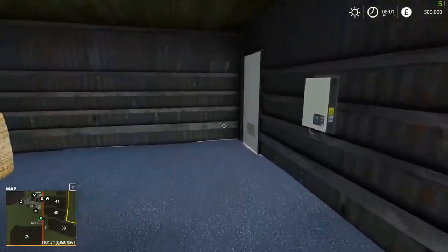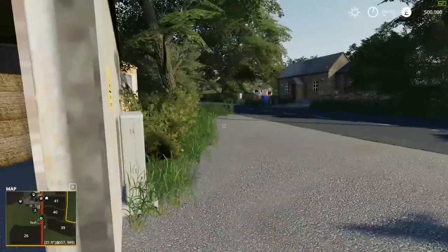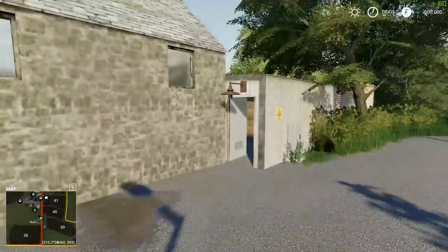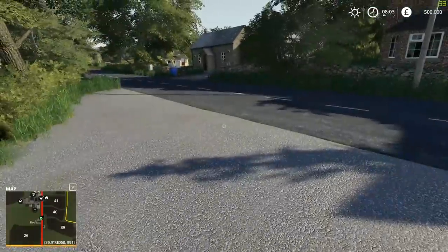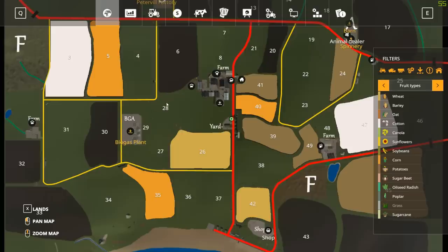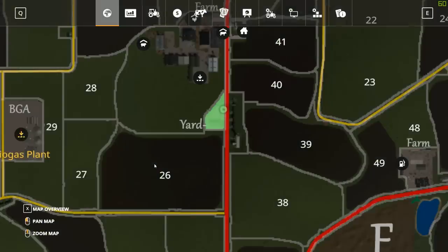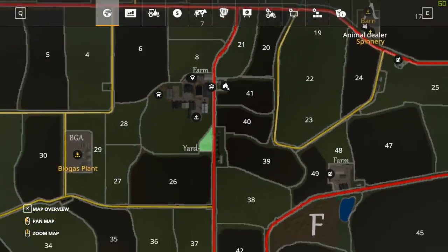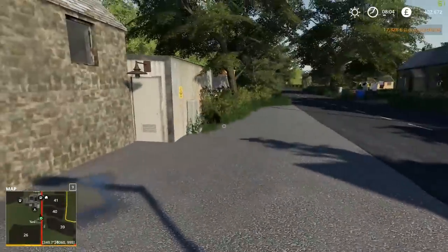I'll show you where we are in case you don't know. We're right here across from these houses in this little yard. Let's close this and head to the main menu. We'll go ahead and buy this tiny bit of land here — it's going to cost us 17,000... 328,000 pounds. Let's buy that. So this is all we own right now — we own nothing else on the map.